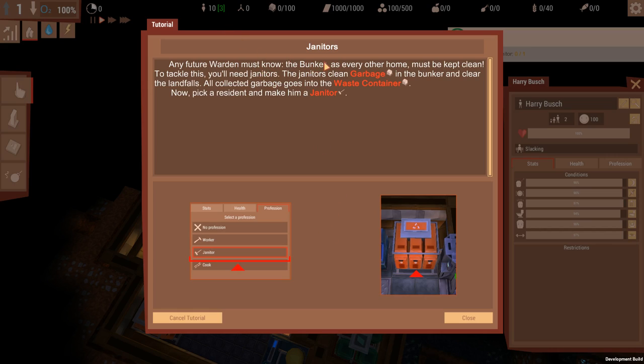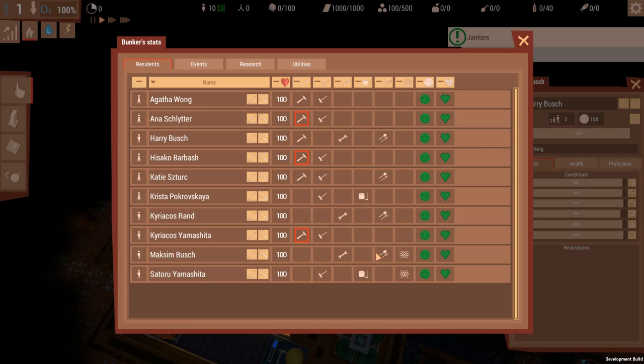Janitors clean the garbage in the bunker and clear the landfalls. All collected garbage goes into the waste container. Now pick one resident and make him a janitor. I completely understand it's pronounced 'garbage'.